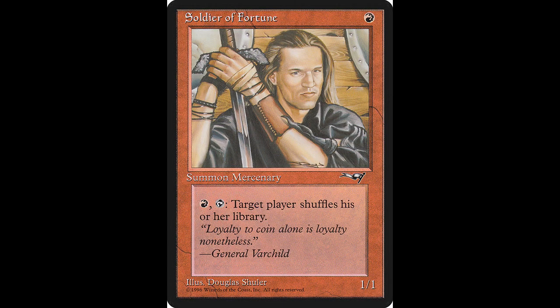Our last red card today is one of my favorite cards overall in Magic, and that is Soldier of Fortune. It's another 1-1 for one, but what I really like about it is its fast effect: tap one red, target player shuffles their library. I do use that on myself quite a bit, because I just have a hard time getting land. If you'd like to add this very useful card to your collection, it will cost you $0.20, and it was not reprinted.